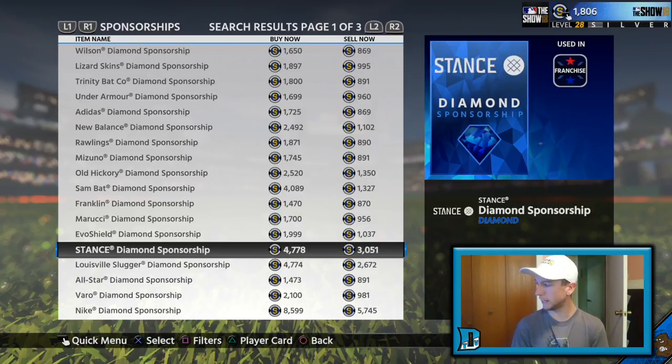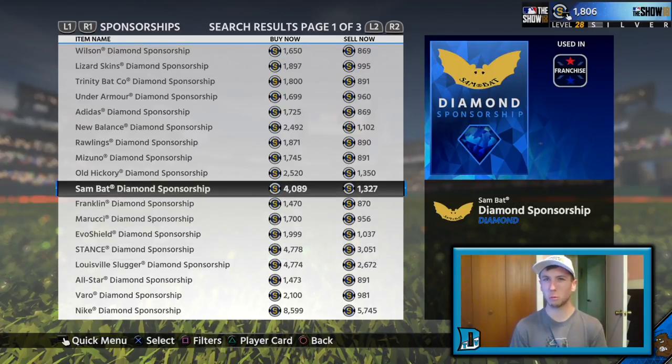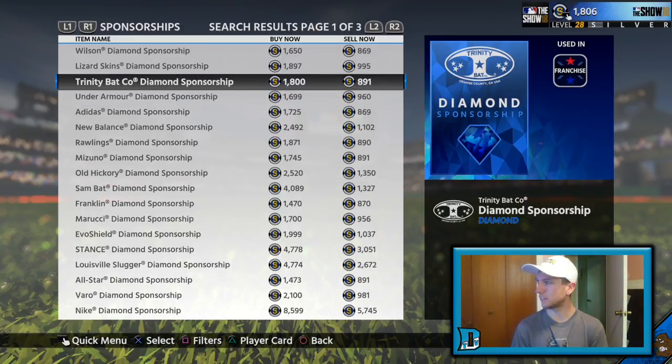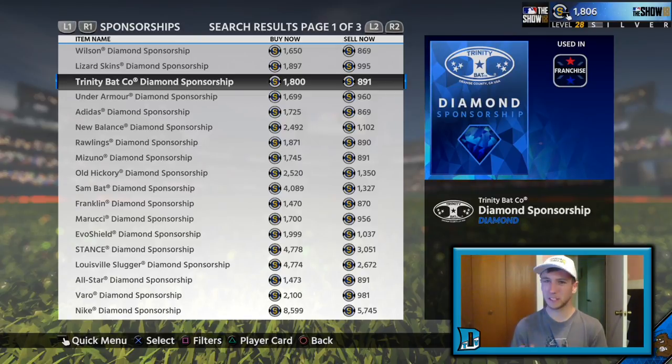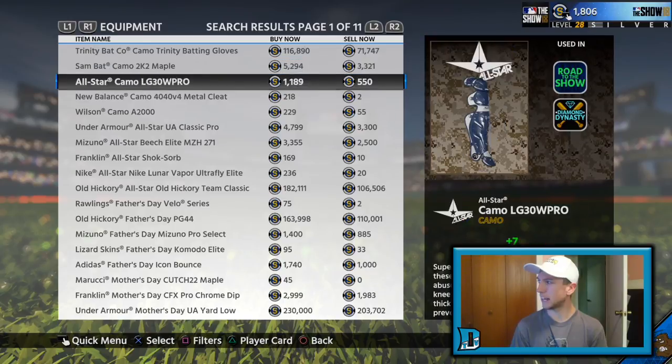Sponsorships are something I will warn you away from. Do not touch sponsorships at this time of year unless you are absolutely guaranteed to make a profit. Trinity Batco and the Wilson one — if it's under a thousand sell-now, definitely put in a buy order and try to get one for under a thousand. If you get it for under a thousand you're guaranteed profit. Go over a thousand and you could end up totally screwed every time.